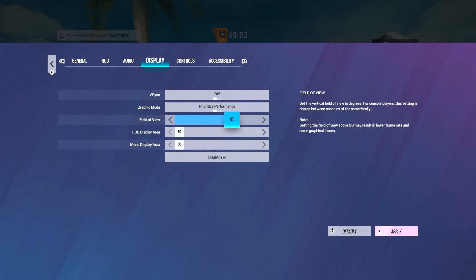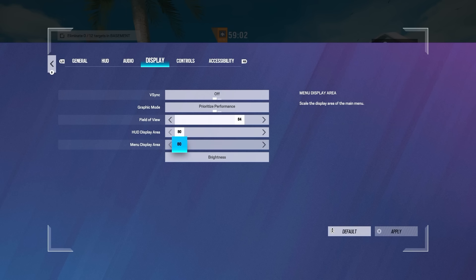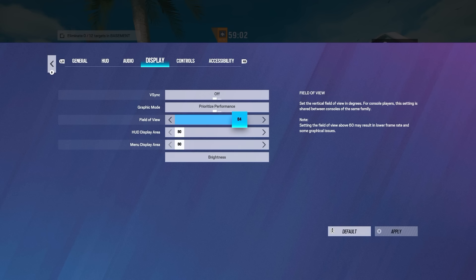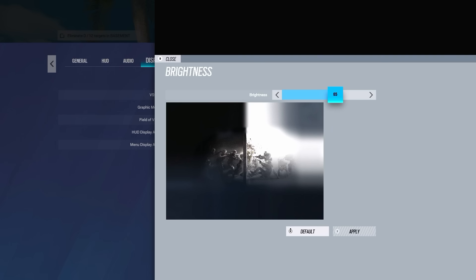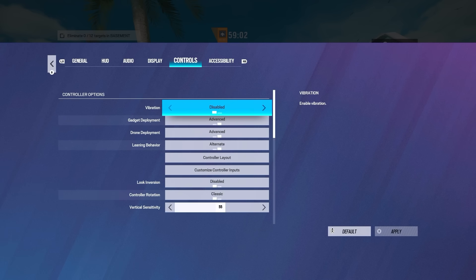I recommend anything above 80 — so 80 to 90. I wouldn't go any lower than that ever; it's just easier to see stuff. If you're still on 60 FOV these days I think you're limiting yourself and putting yourself at a disadvantage before the game even begins. For HUD and menu display I have these to 80. A lot of people ask me why my thing is so zoomed out — that's why. I have both those to 80; I think it's easier to see everything in game, closer to the middle of the screen. I just have a 24-inch monitor, and I use 65 brightness.